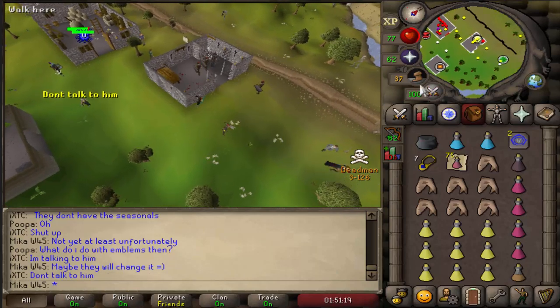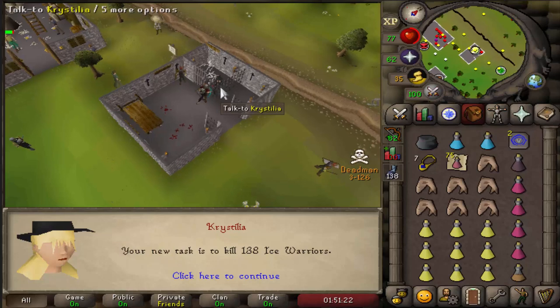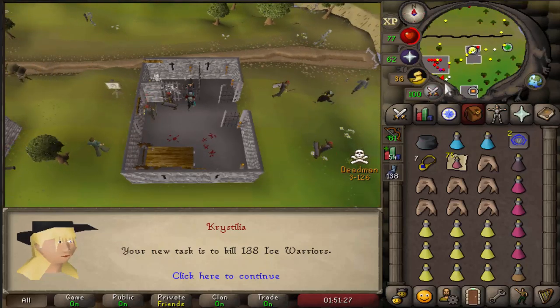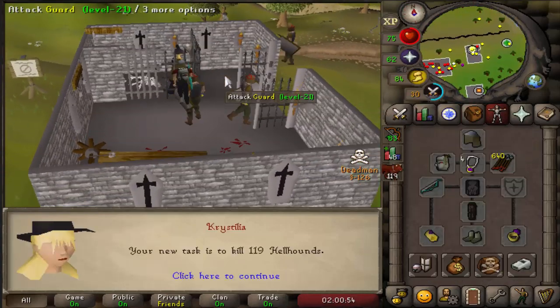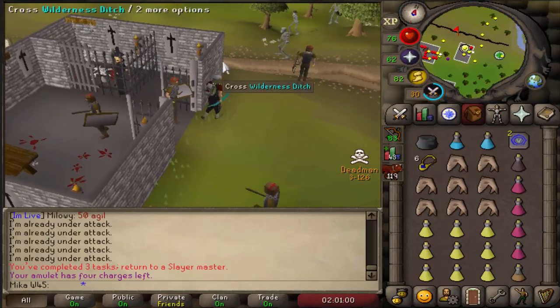Let's see what task we get — please a good task. Stop pickpocketing assignment. Ice Warriors — I'm really unlucky with these tasks. I guess skip another one. Hellhounds. Okay, let's do this. Hellhounds I think are fine.